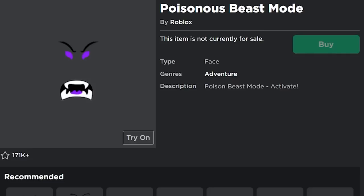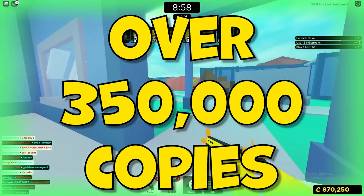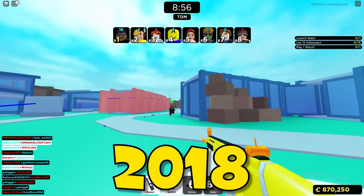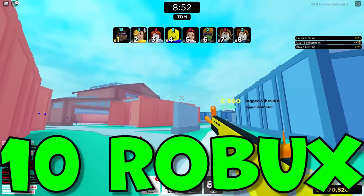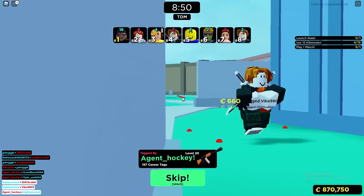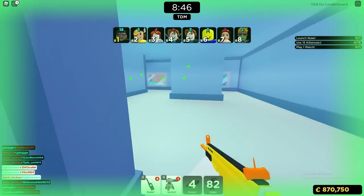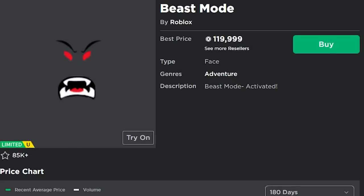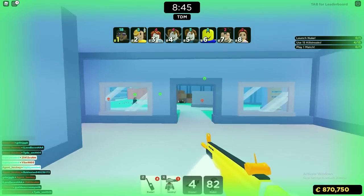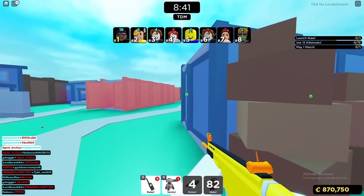Next is the Poisonous Beast Mode. This one actually has a ton of copies — over 350,000. It came out all the way back in 2018 for only 24 hours. I do think it'd be really cool as a cheap alternative to the Radioactive Beast Mode, the Blizzard Beast Mode, or the original Beast Mode. And obviously, since it's an item that a lot of people have, it'd be cool to give a lot of different people a new limited item.